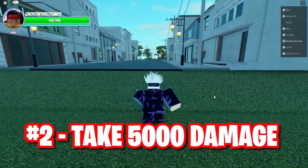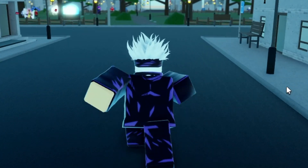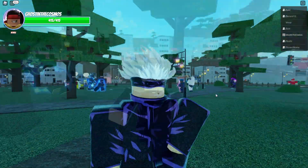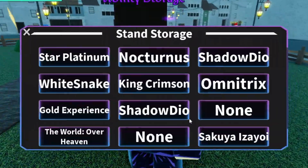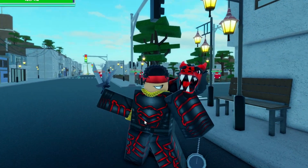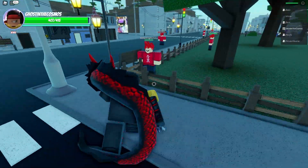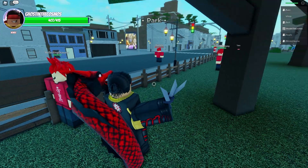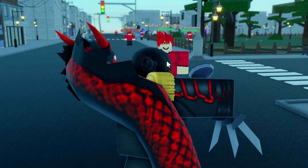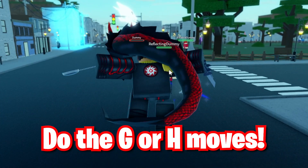The second quest is Take Damage. Usually people will just get a friend or gang others to take damage over time, but there's actually a faster way. What you need is Sakuya Izayo — this stand is basically a watch with knives and is very good for getting this quest done. What you need to do is bring a reflecting dummy, which spawns in any server. Basically, you use the G move on it to reflect all the damage back.